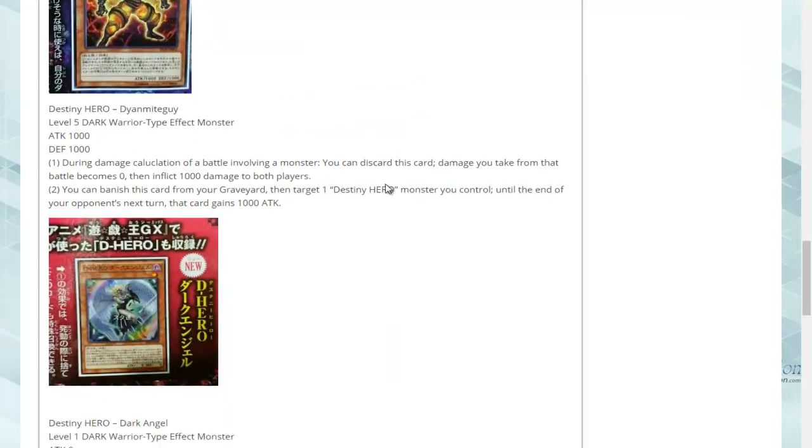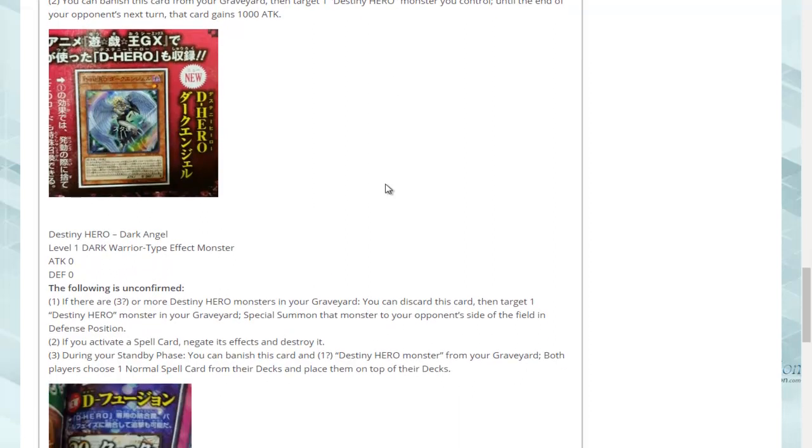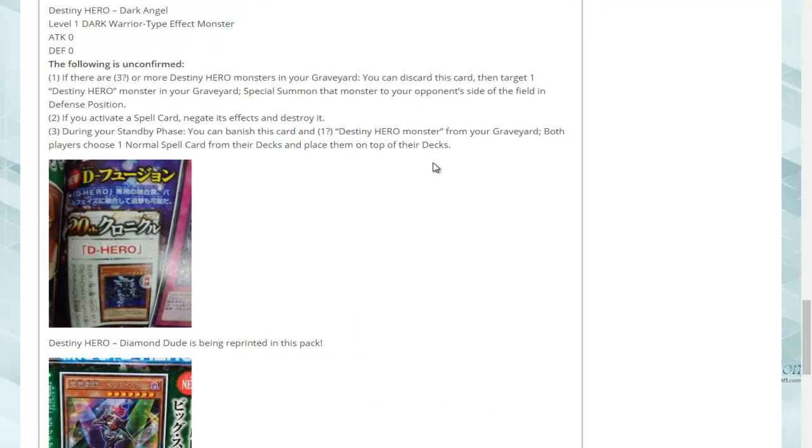Also confirmed to be in there is Destiny Hero Dark Angel. The effect isn't fully confirmed yet due to the image being quite small, but it looks to be some kind of searcher for the Destiny Heroes, which can make you some nice cards — like spell cards, placing them on top of the deck.